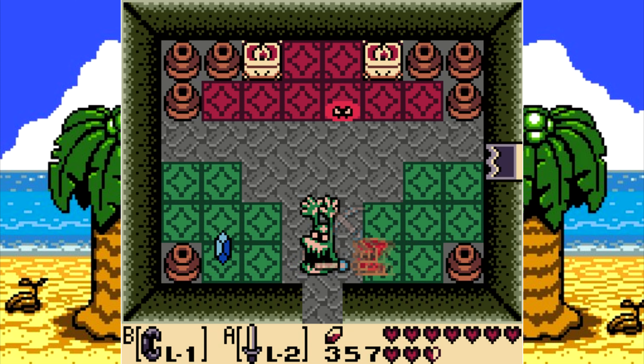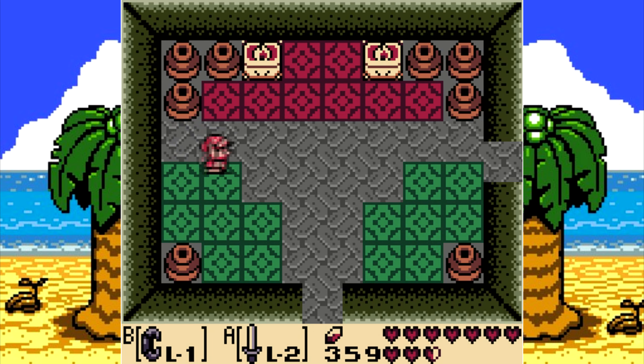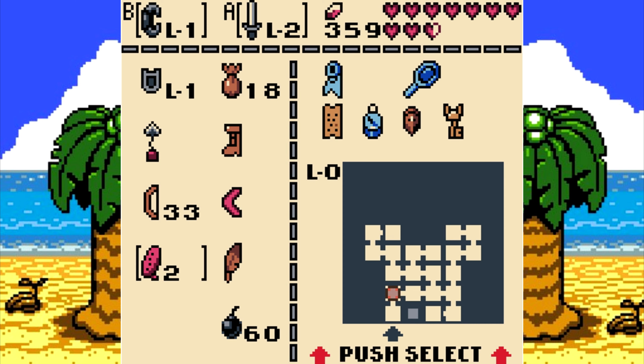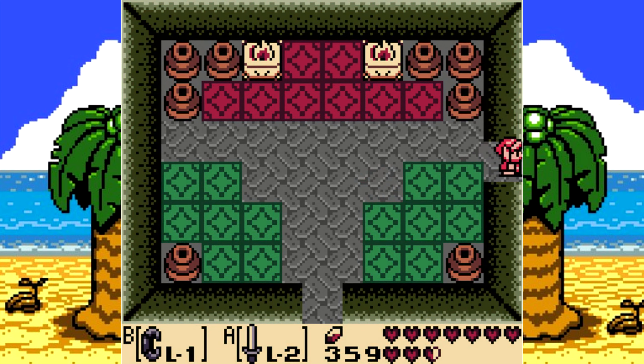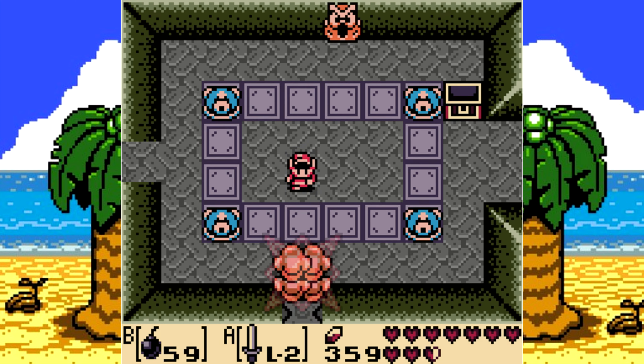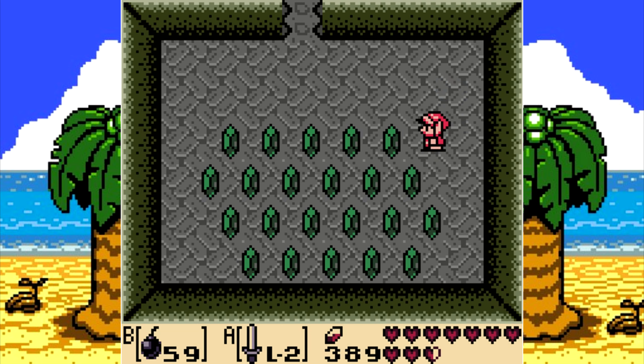So, one thing I completely forgot — let's get rid of these Color Goblins. I didn't actually forget it because I didn't actually know it existed. But if we look at the map here, there is one room on the map that we have not visited, and that is because it is a secret room. It's actually down here. And in this secret room, we have a Rupee Room! Just like in Zelda 1.